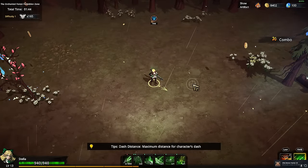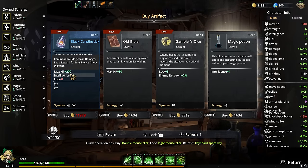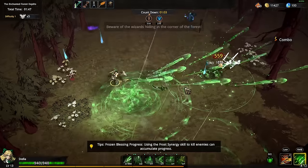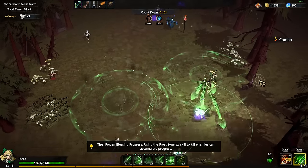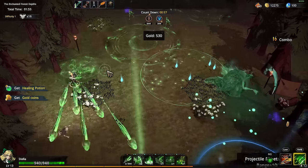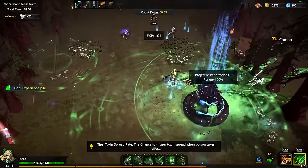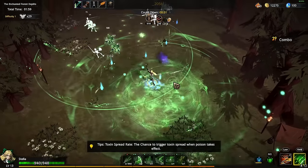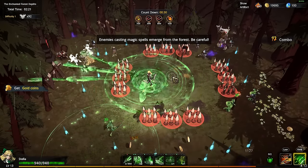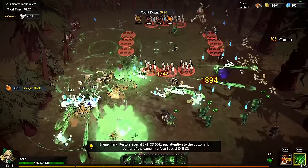Looking at this right now we have: magic, magic, physical, magic, physical, physical — so it's pretty much a 50/50 split. Wait — is it just me or is this map completely different? Look at how narrow it is. I didn't even know they have these different kinds of maps, that's really cool.